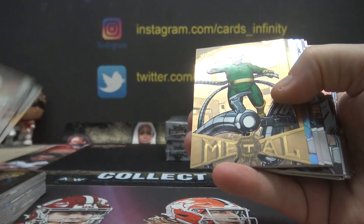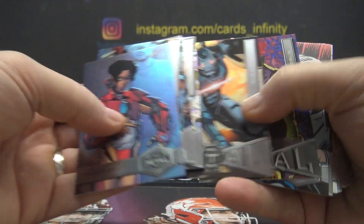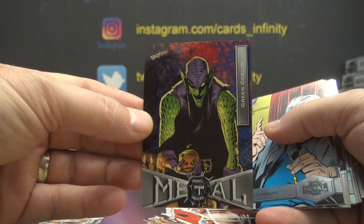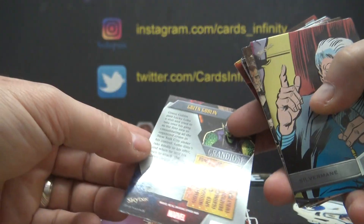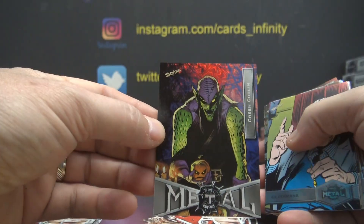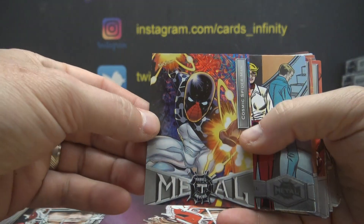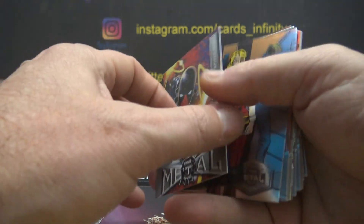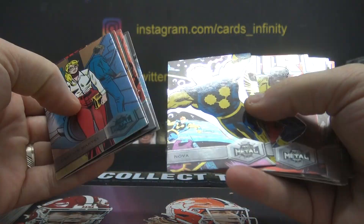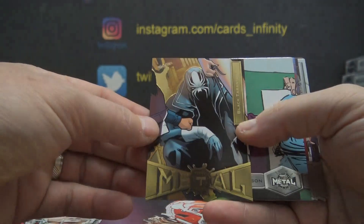I remember now. There's another one of the gold flavors — Dr. Octopus. Green Goblin. Does it tell you the version on the back? Grandiose. I think you get one of those per box, right? Actually, you get two, because here's another one — two Grandiose. That one was the Cosmic Spider-Man. Another one — Black Tarantula.